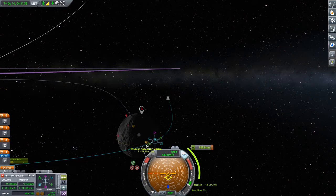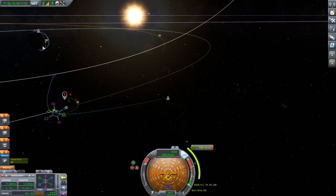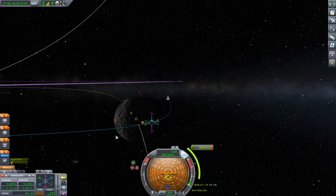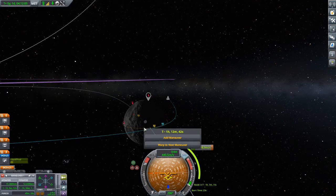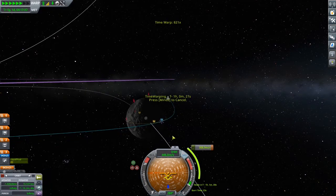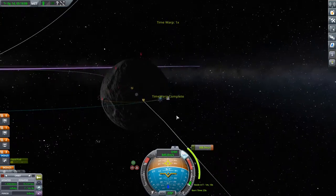With the 600 delta-v we have left, we should be able to get from moon orbit back out far enough to crash into Kerbin. Let's hope we get this right. Let's warp to it. Don't forget to turn towards the crosshair because I always keep forgetting that.